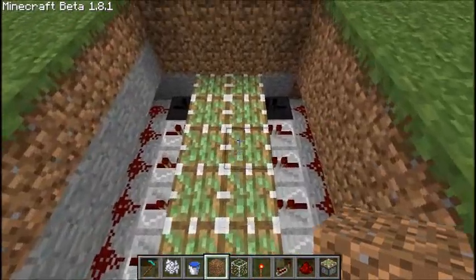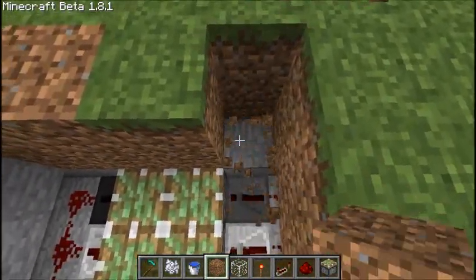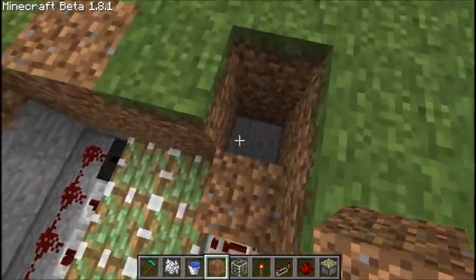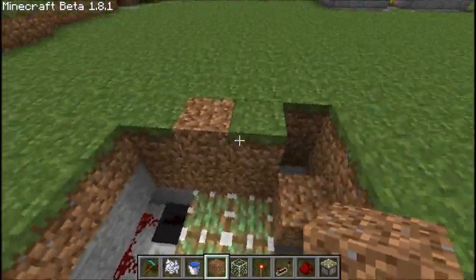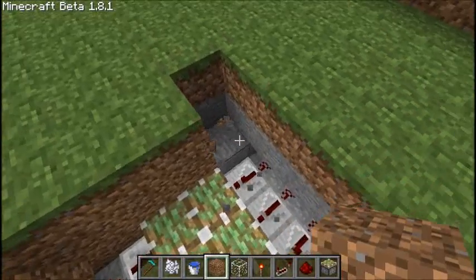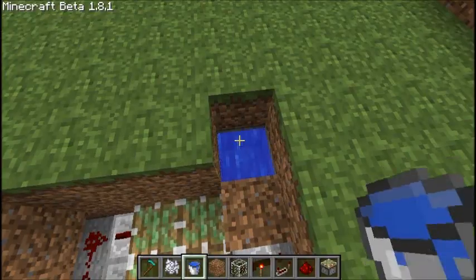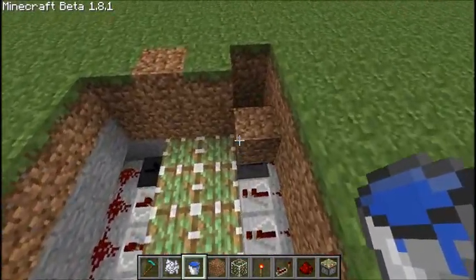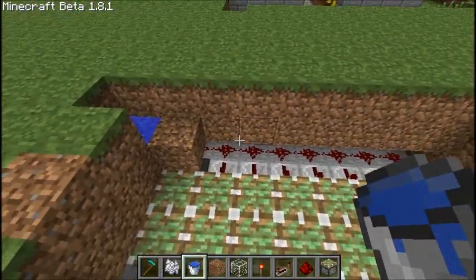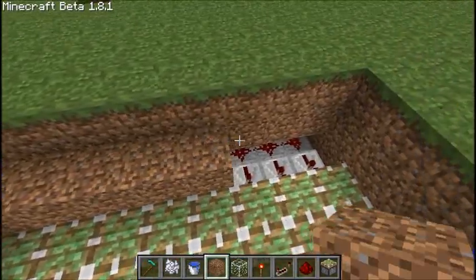Now that that's done, let's go ahead and start putting the places for our water. What we're going to do is in each one of the corners — it doesn't really matter which one on either side — we are going to dig down two and put a block above our repeater. In these holes we're going to place water. That water will be used to hydrate the whole field. Now we want to start filling in the land.